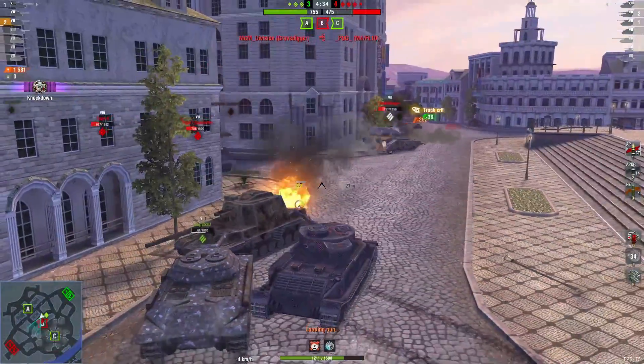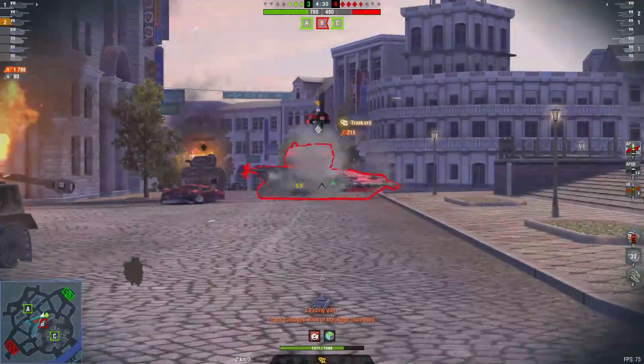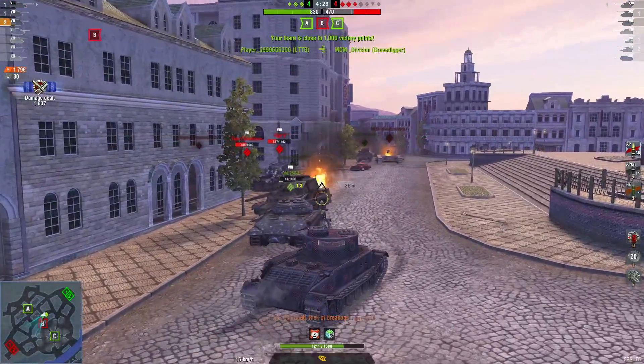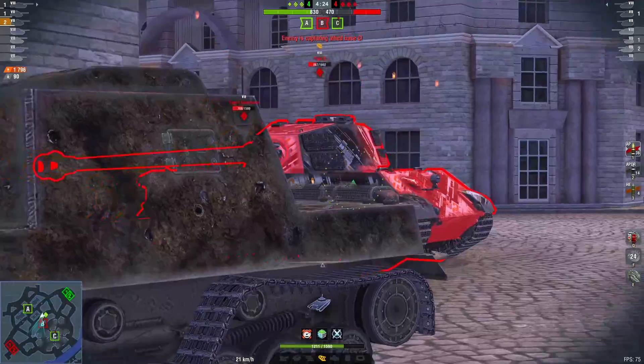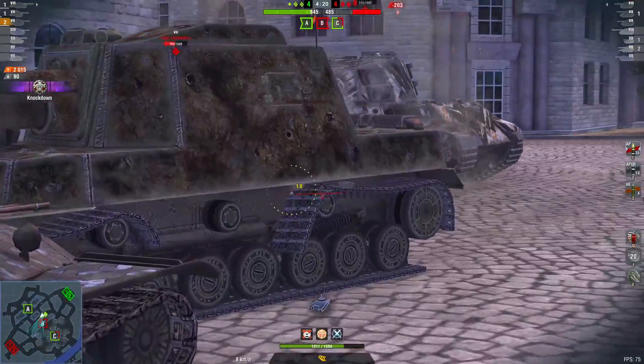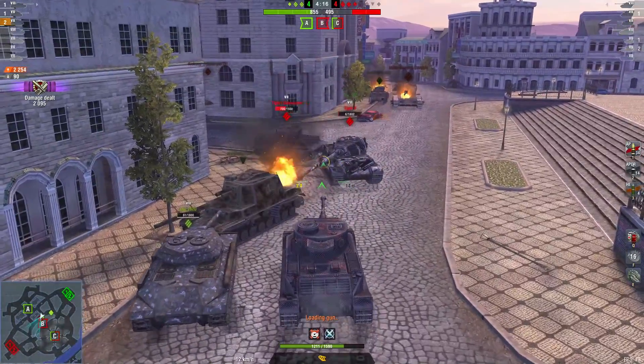A Grave Digger comes in charging — I get a shot to him. I get enough time to reload and put another shot to him, but I do not get the kill. Now the Tiger 2 and Tiger 1 are both pushing me and the object. They're focused on the object because he is one shot, which means I get plenty of free shots on the Tiger 2.